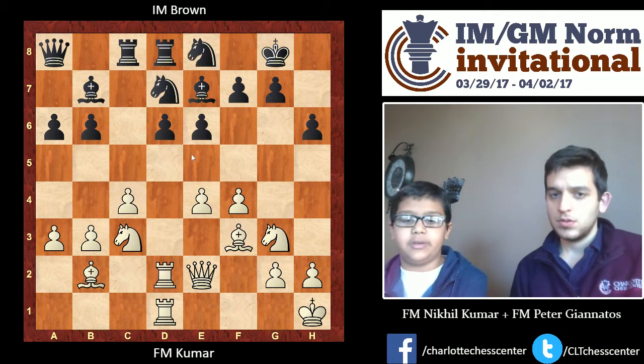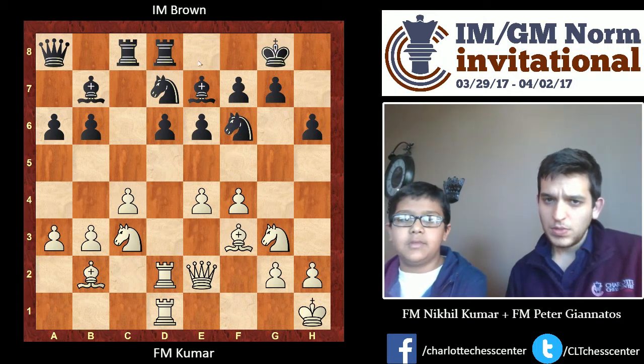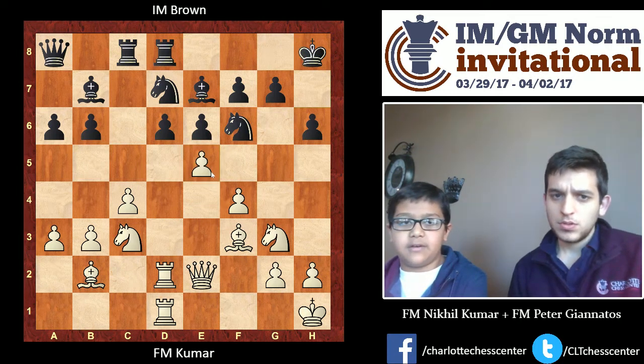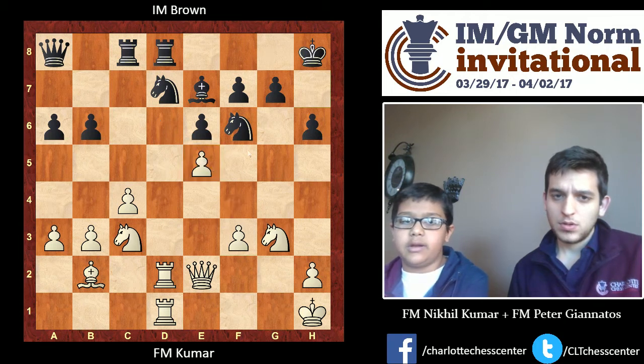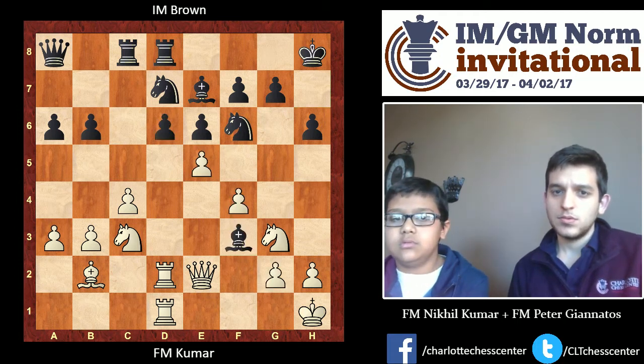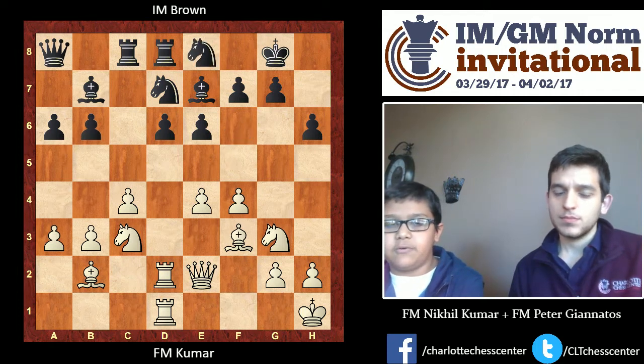He was forced to retreat because otherwise, let's say he just makes a waiting move like King and J, then I have E5, and take. Now he's forced to move this Knight, and then the D7 Knight just hangs. So Knight E8 was basically forced.